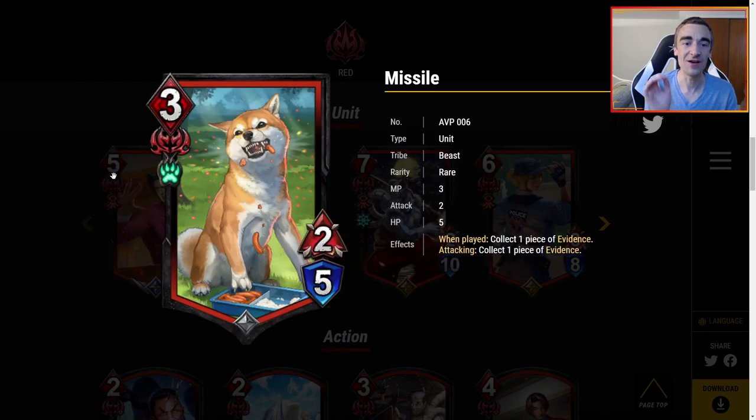Next we have the best dog — three MP for a 2-5. When played, collect one piece of evidence. Attacking, collect one piece of evidence. No presenting, so it's just three MP for a 2-5 that collects evidence. That body is fine for three MP and you're probably guaranteed two pieces of evidence unless they kill it before it attacks once. If you are all-in on an evidence deck, you'll play the good boy. If you're not, this doesn't fit in any other red deck.